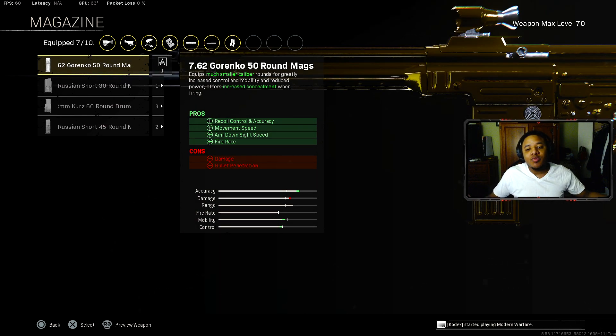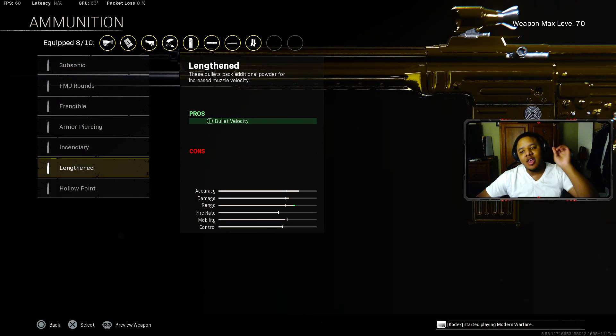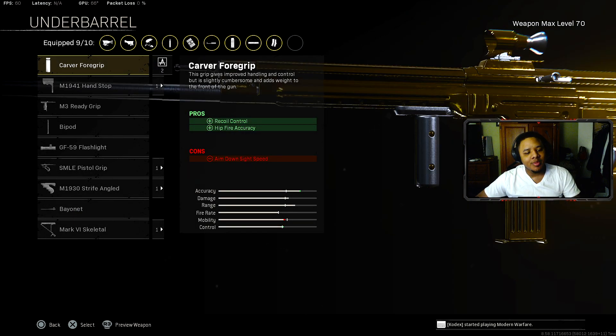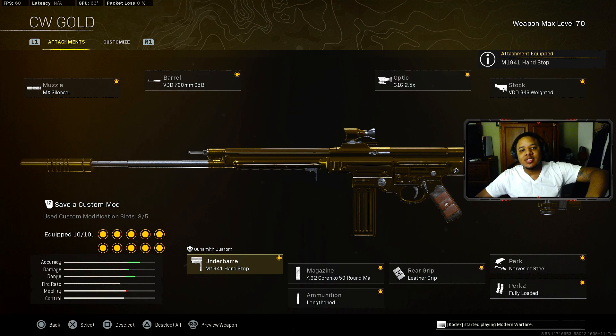For the magazine, I still think the best is the Gorenko Rounds. You're getting plus recoil control, accuracy, plus fire rate, and it helps with ADS speed. The con is it does a little bit less damage, but it's the best magazine for long-range fights without a lot of kick to it. For the ammunition, for any Vanguard AR or SMG, you must put on the Lengthened ammunition for bullet velocity — so all your shots hit with no bullet drop off. For the underbarrel, the M1941 Hand Stop helps with recoil control and accuracy. That's mostly it for the STG.